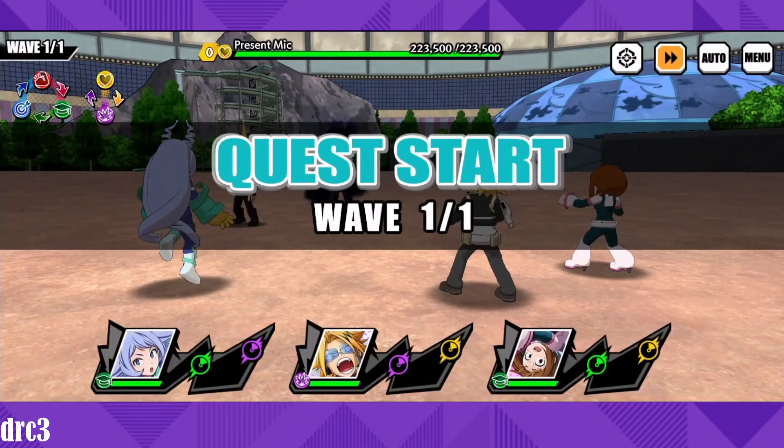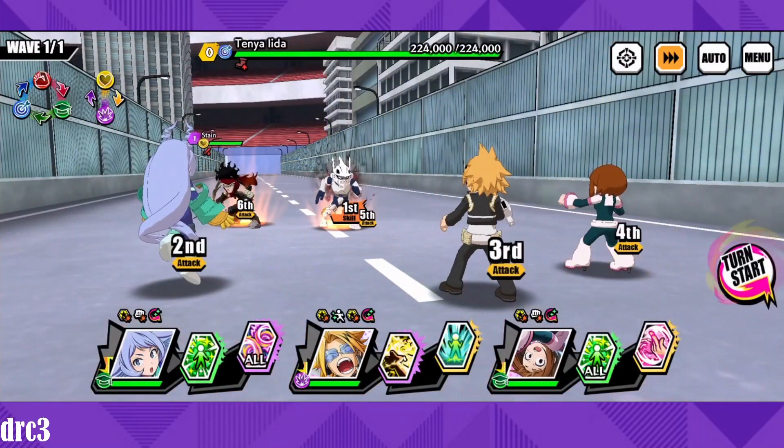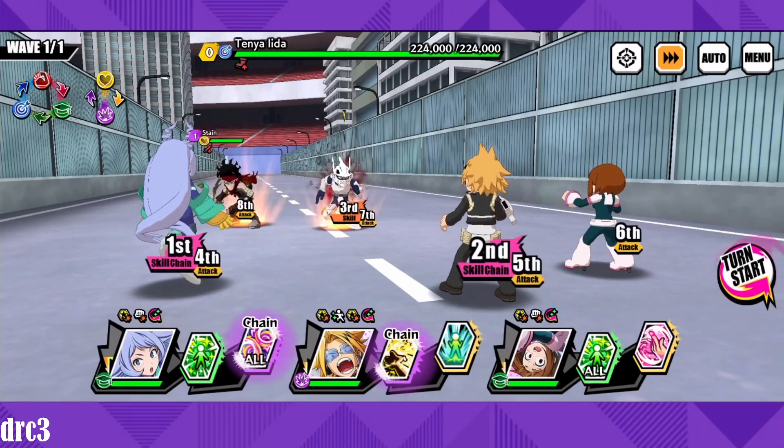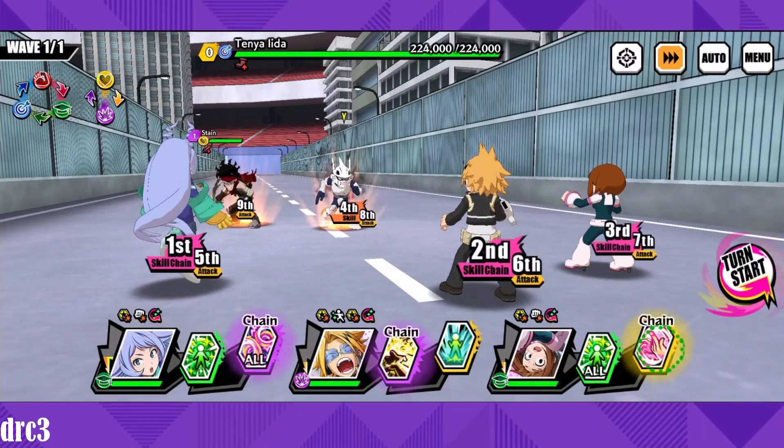I originally planned to do the Present Mic and Kurogiri fight but decided against it because Kurogiri kept dodging, and I couldn't really see what Kaminari could do. So instead we're doing this stage where we still have type advantage and a type-neutral opponent. The goal is to see the damage from Kaminari's plus ultra on turn three and after turn five.